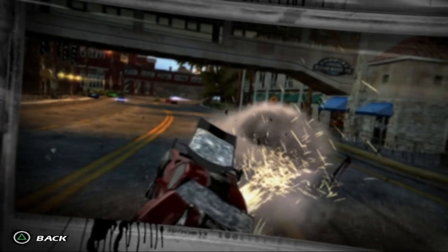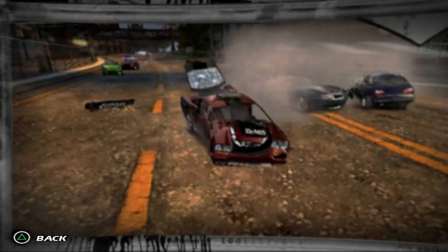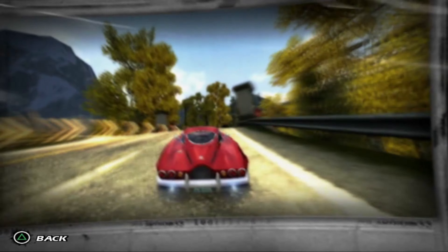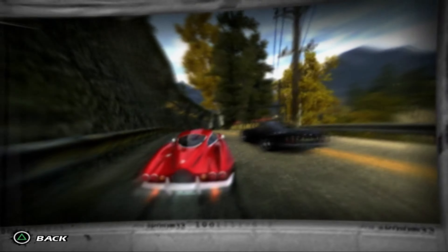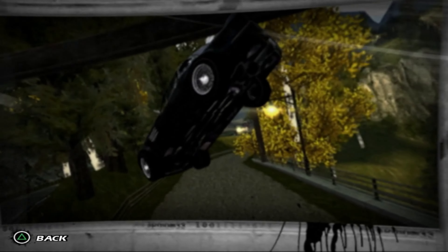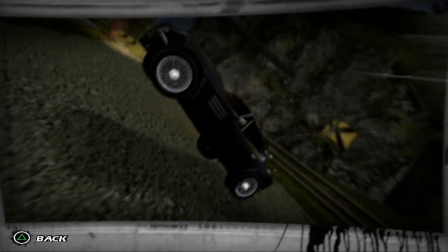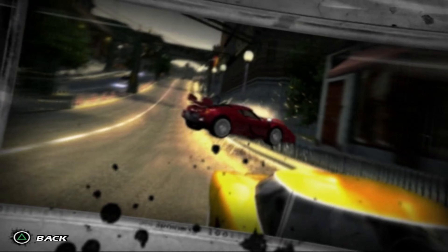Combine Aftertouch with Crash Breaker to take down the rivals you otherwise couldn't reach. Keep your eyes open for signature shortcuts. Take down a rival in the right place, and you'll unlock a whole new way to burn round the track. Now you know the basics. Let the domination begin.